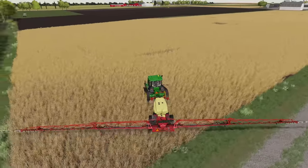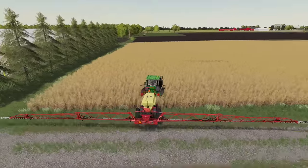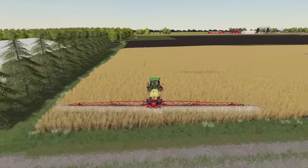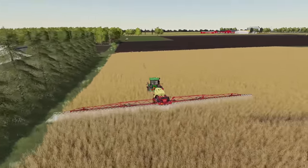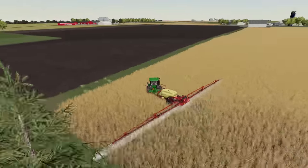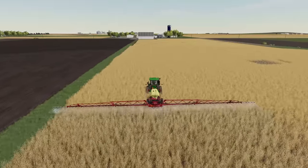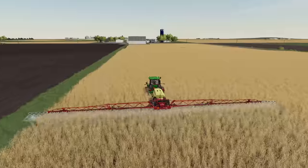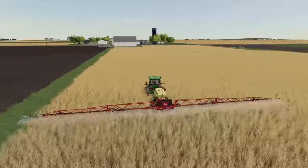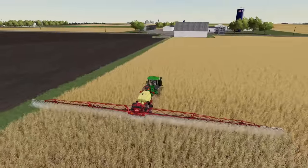This sprayer is a little bit wider than I expected. I think what we're gonna do here is take this headland pass off first to give us somewhere to turn around, and then we're just going to spin up along the long side of this field and keep going. This is gonna make really short work of this field, and to be honest, if this works out I'd be really tempted to keep this sprayer on the farm. I don't know about this tractor though — that would be quite the investment.